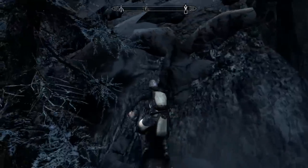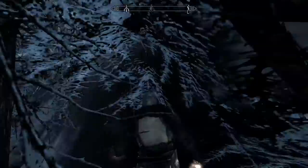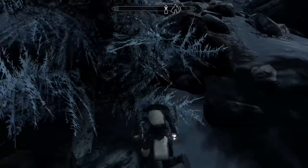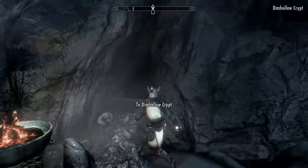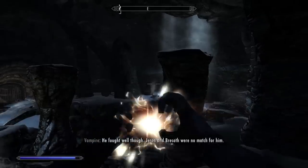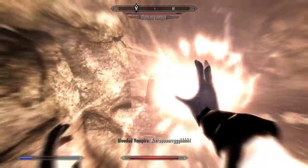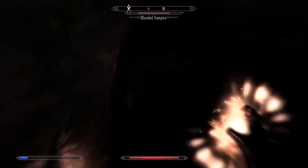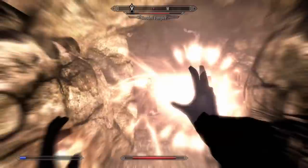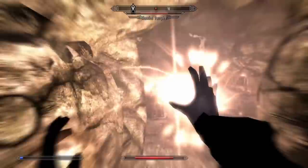Speaking of Florentius, I was going to have to rescue him to secure my next item of interest: the Dawnguard Rune Axe. But to get Florentius, I had to progress until the Prophet quest with the Dawnguard. Vampires inside Dim Hollow Crypt didn't pose much of a challenge. I whittled the tougher ones down using Sunfire, since it has very high damage for its magicka usage. This was exaggerated by the Necromage perk, which made my spells 25% more powerful against undead.